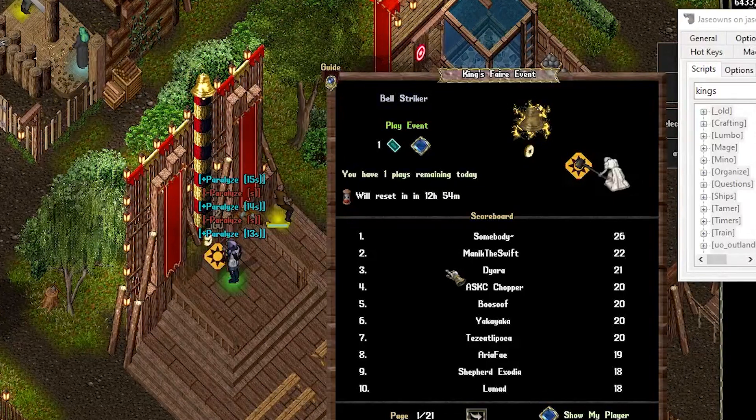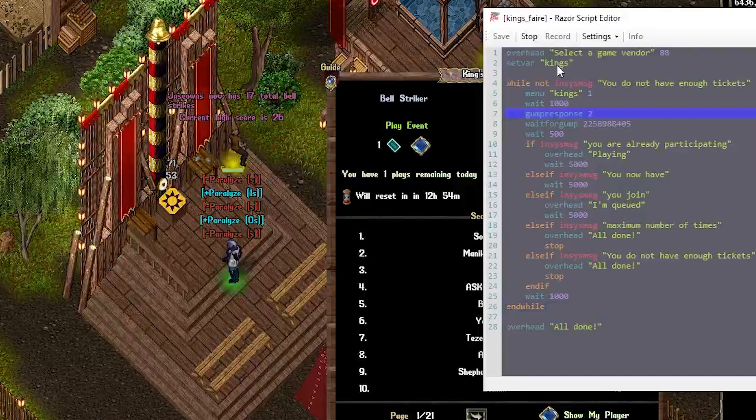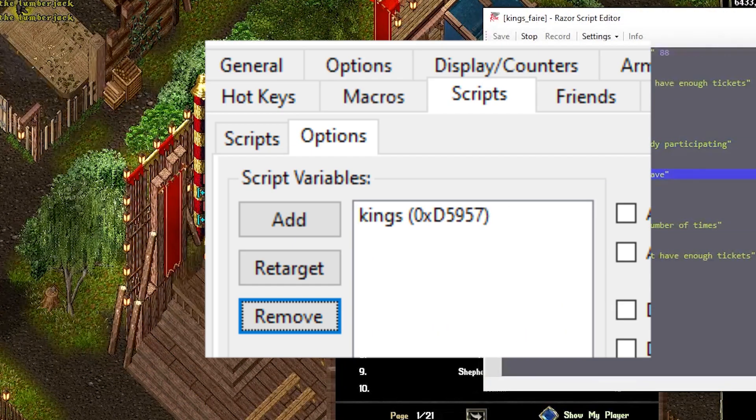I'm not clicking anything, this is just the game plan. I'm currently on the beta client. If you're on the regular client, it should still work. You might get an error when you do set var kings if 'kings' does not exist in your options. So to fix that: click scripts, options, add kings.